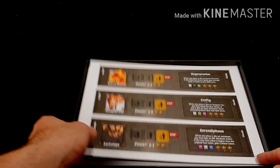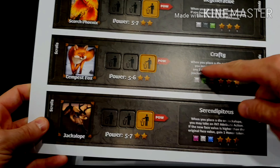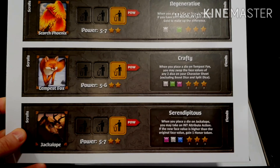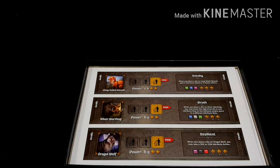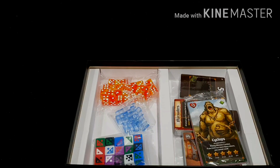Dark wings, dark words, Phoenix, tempest, Fox, and jackalope. These here are unique abilities provided by the familiars — I think each character starts the game with one of these, and the parts down here are used for end scoring. There's also a weasel, warthog, and wolf. Excellent.